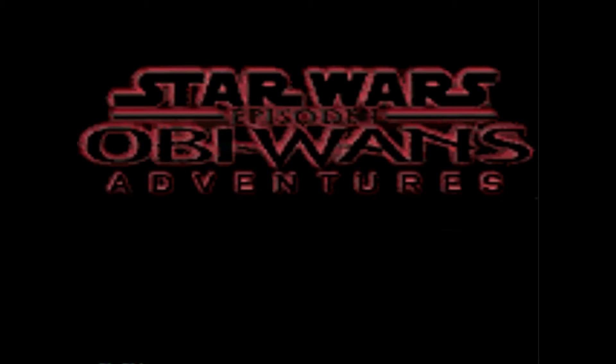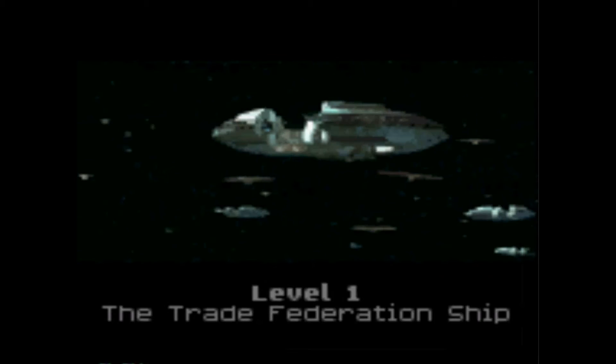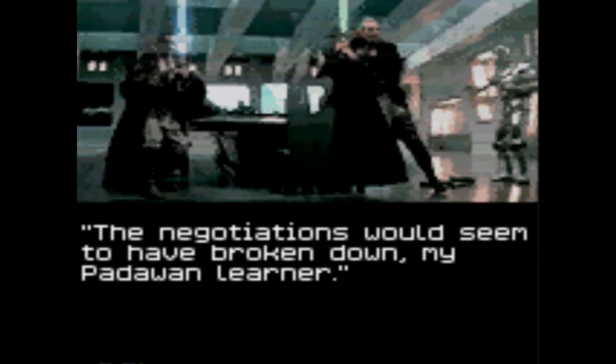When we start the game, pictures of Obi-Wan from Episode 1 The Phantom Menace are shown, then a press start menu with start game, options, and password. Level one takes place with the Trade Federation blockade of the planet Naboo, just like in Episode 1 the movie, and you have to find a way to escape the hangar — that's where Obi-Wan puts his skills to the test.